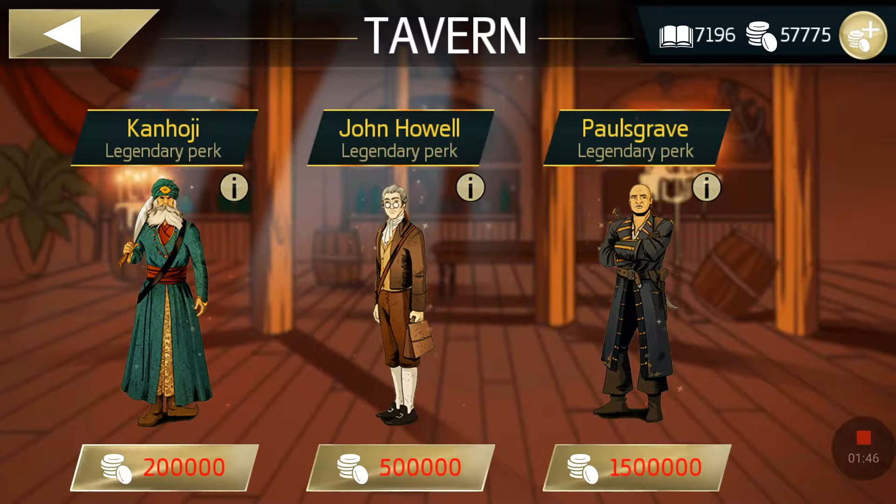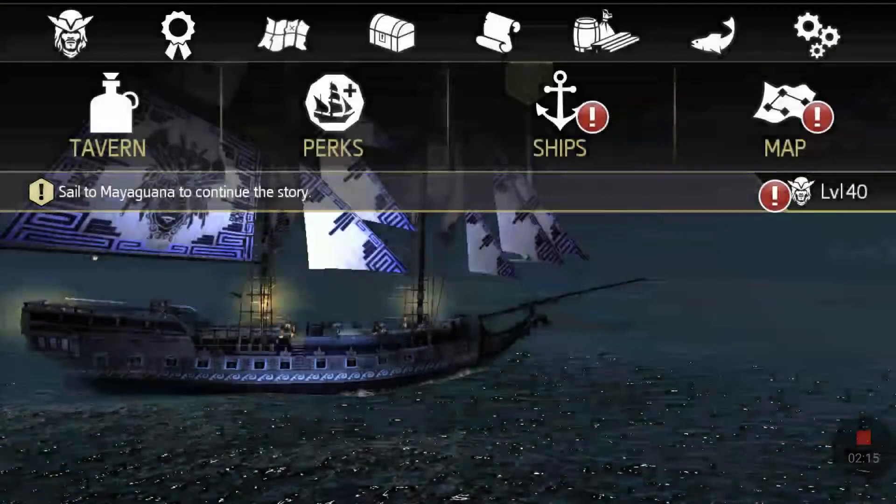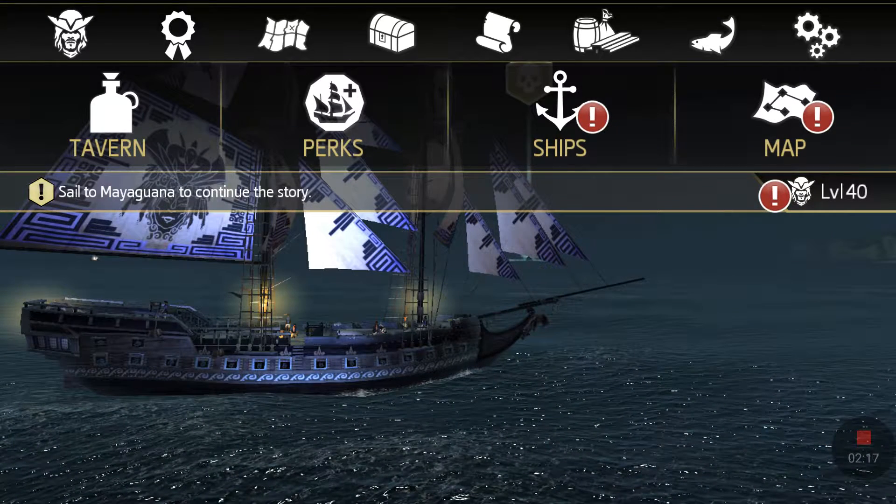Every part of the game you play, whether it's the main story or side story, earns you coins to buy crew members. There are also super ships — legendary ships you can find on each map. You have to fight them; they're tough but really fun to defeat, and they grant you a good amount of gold as well.